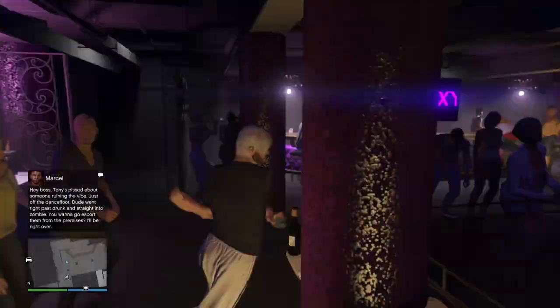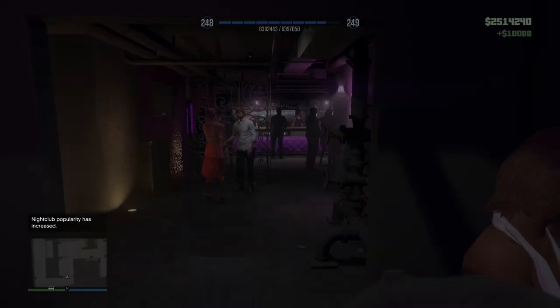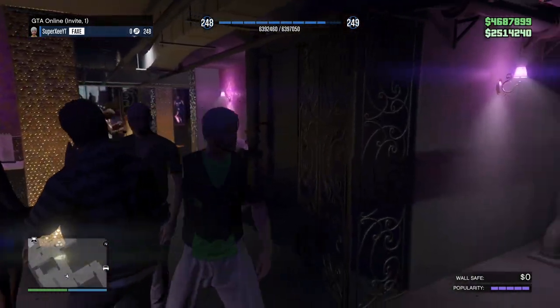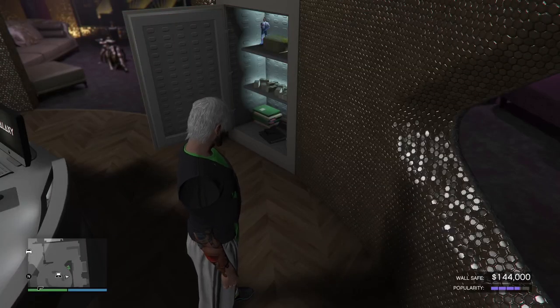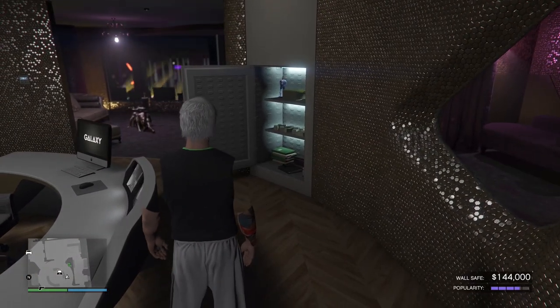This was step one of the nightclub method. While you keep doing it — or even if you AFK in the cameras inside your nightclub — your vault safe is gonna fill up to $150,000. As you can see, I made $144,000 while I was kicking out the person, so that's like free money in the vault safe as well.